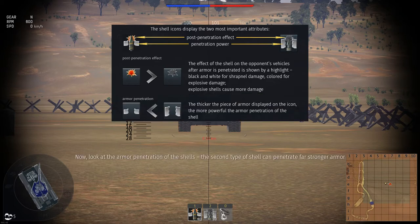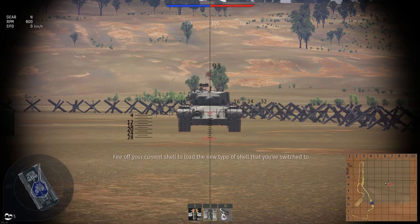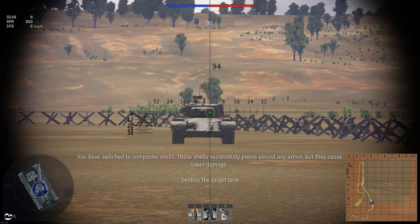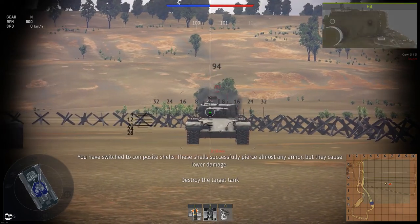Now look at the armor penetration of the shells. The second type of shell can penetrate far stronger armor. Even though the first type causes more damage, it would not be effective in this situation, so shells with better armor penetration should be used. Switch to the alternative shell type available. Fire off your current shell to load the new type of shell that you've switched to.